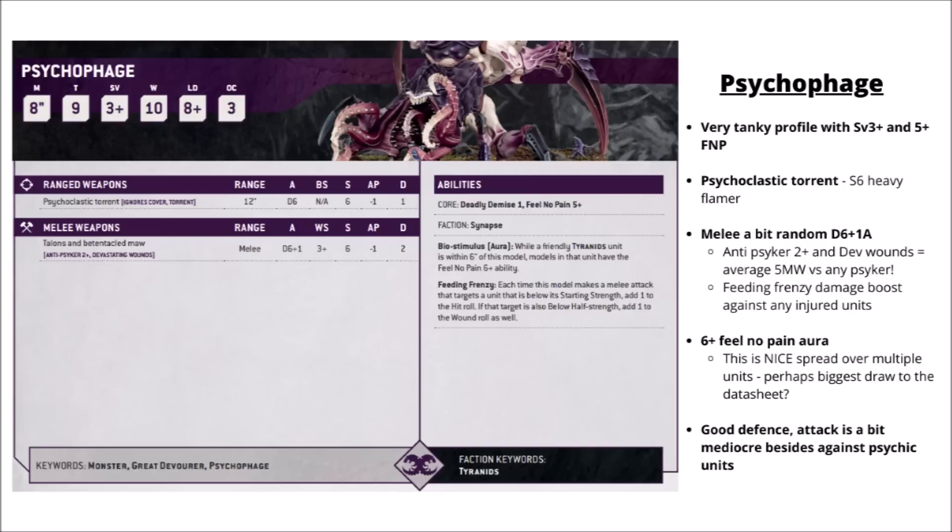True to its name, it does have absolutely massive anti-psyker rules. Its melee attacks auto-wound psykers on a 2-plus with the anti-keyword, and it also has Devastating Wounds, meaning on average you get around 5 mortal wounds versus any enemy psyker, even really big tough ones. Grey Knights and Thousand Sons probably aren't going to like seeing this one on the board. Perhaps the biggest surprise on the datasheet is a 6-plus feel-no-pain type aura to any Tyranids within 6 inches. It's maybe not the craziest durability buff in the world, but if you can get this on multiple different units and make the enemy struggle to kill them, it could be quite nice. If you're going with a bit of a monster-mash Tyranid army, it could be worth having one of these in the ranks.